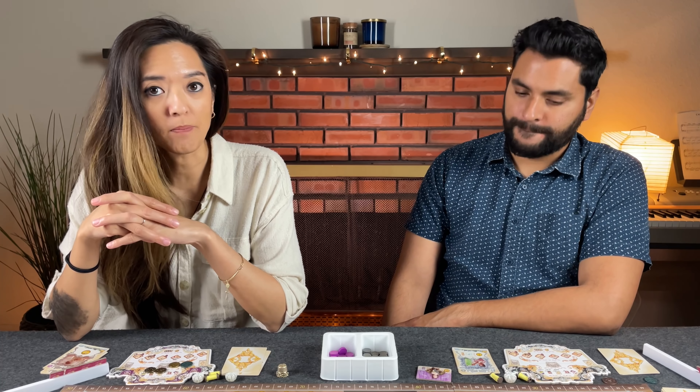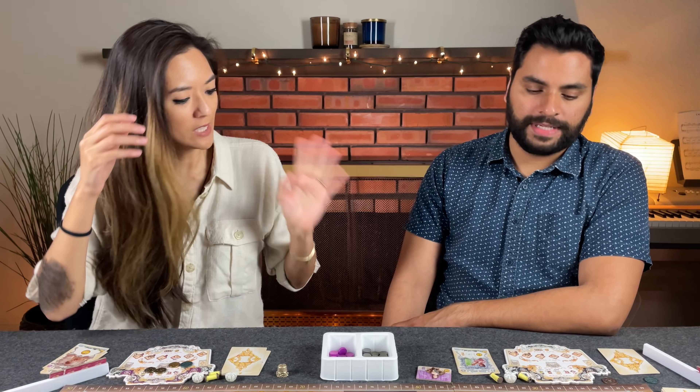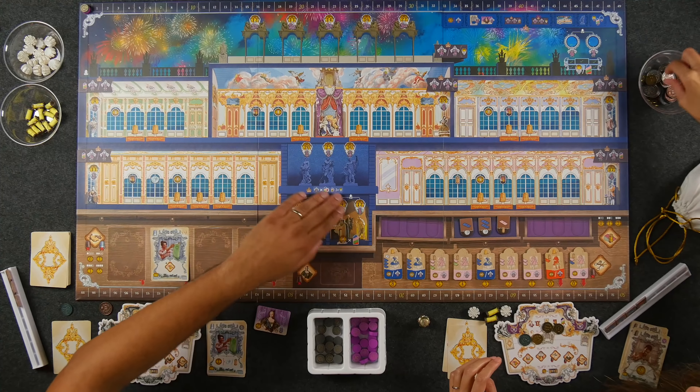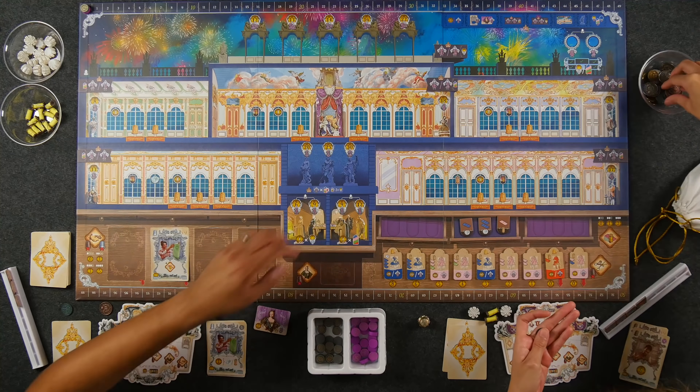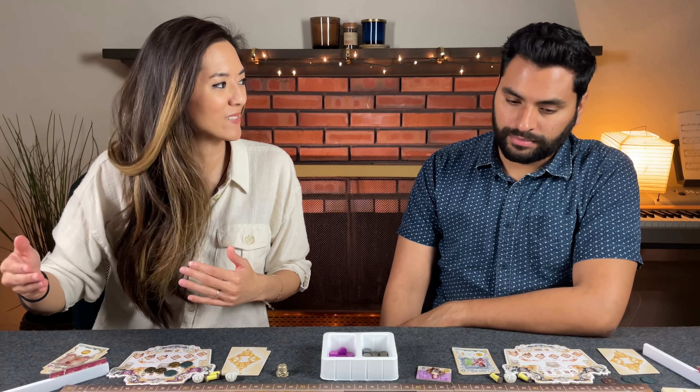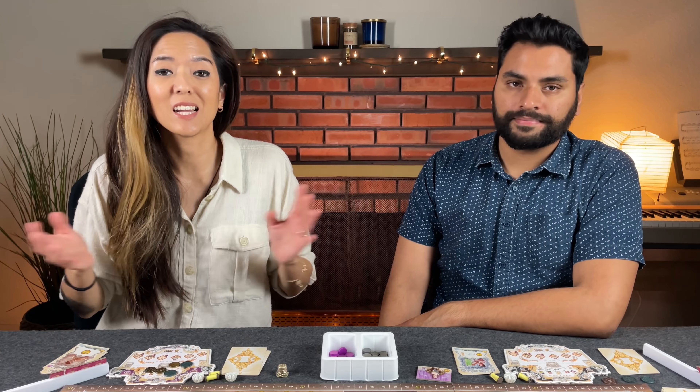Going to income: each player gets five coins base. Nobody has purchased kitchen decorations yet, so no additional income. There's no separate cleanup phase — setup happens at the start of the next round. That's the end of round one.